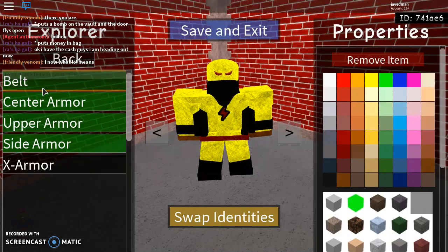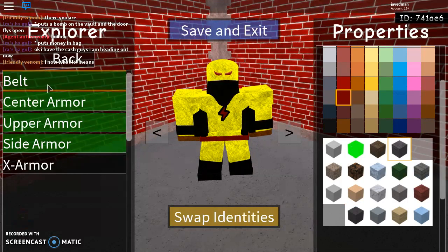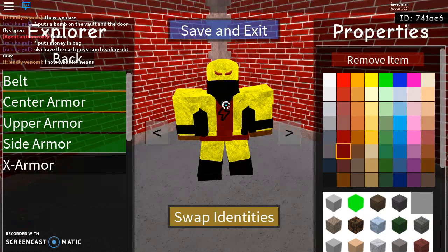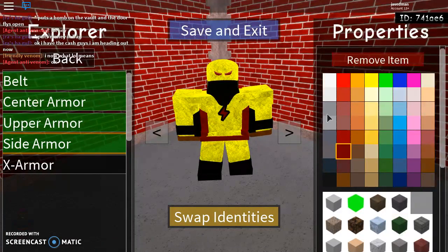Chest. Belt — he uses the dark red belt. Here are the other reds for examples. Dark red belt — I chose cloth. Center armor, which is that right there, is gonna be yellow, cloth. Upper armor, which is that, is also gonna be yellow, cloth. Side armor, which is that, is gonna be black with cloth.